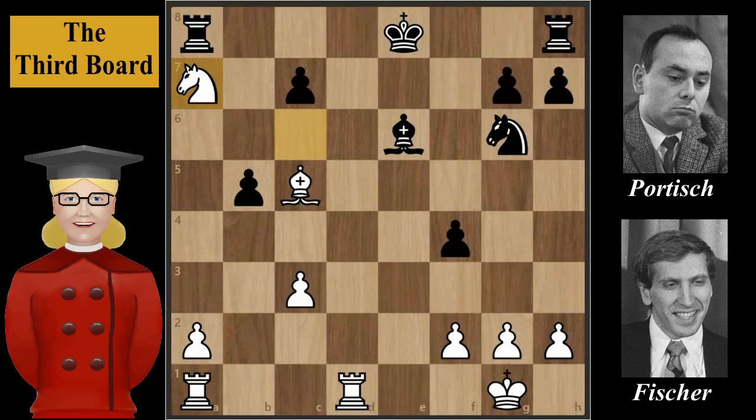Black's main candidate moves here are: Bishop to c4, defending the pawn with the bishop; Rook to b8, defending the pawn with the rook; and King to f7, giving up the pawn. Stockfish considers only two of them best moves — the other is an inaccuracy. Did you find these two moves?